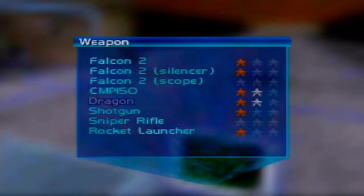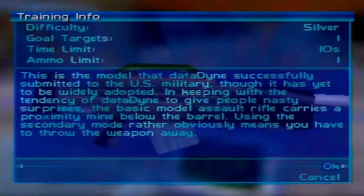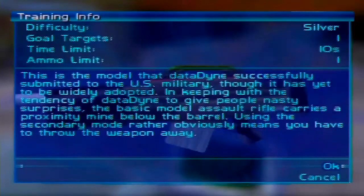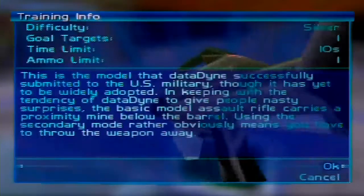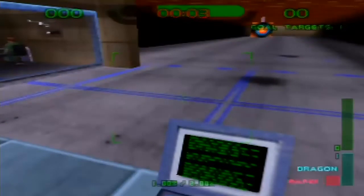Hello everybody, what's going on? This is Will here, and I just want to show you guys a little demo of something. We're here in the shooting gallery in the Carrington Institute, and we unlocked the dragon challenges, of course, since we picked up the dragon weapon in Datadyne Investigation. So here we go.